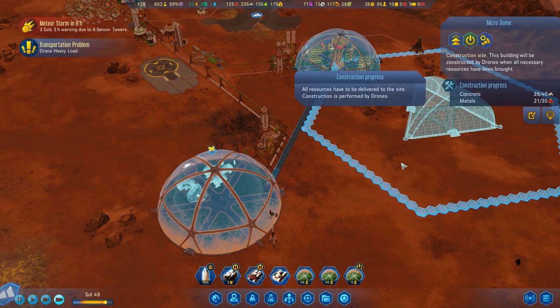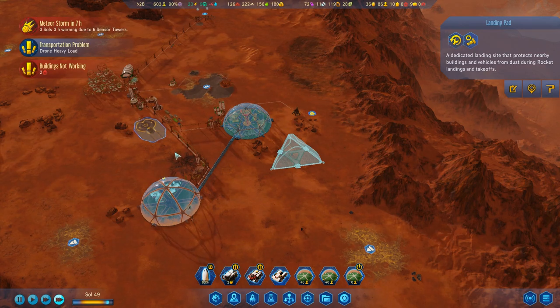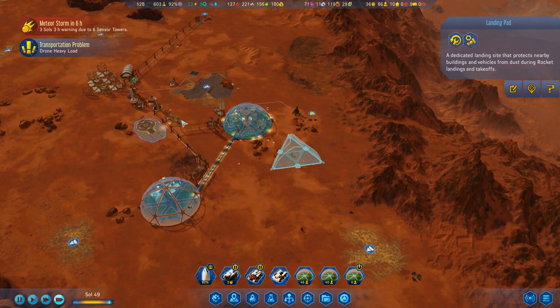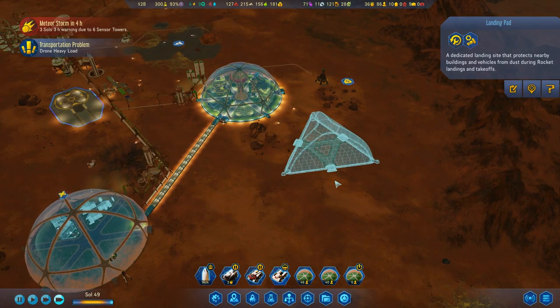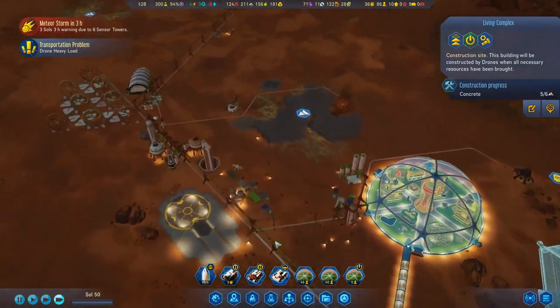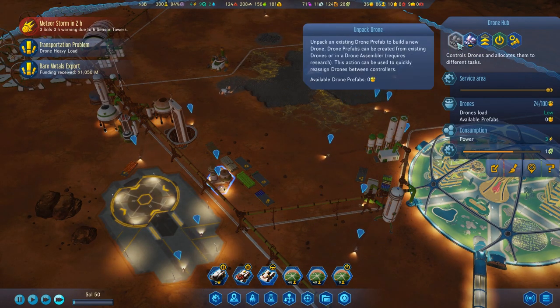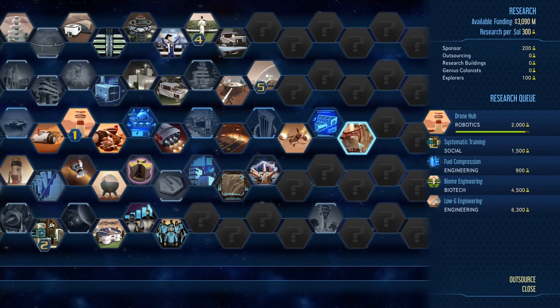Do we want another landing pad? I'm kind of thinking we do over here, but it'll be out of the way. These hold 12 people, I believe. Can I actually make additional drones? There are packed drone prefabs available — but where do you actually make those? It might be a tech we don't have yet.